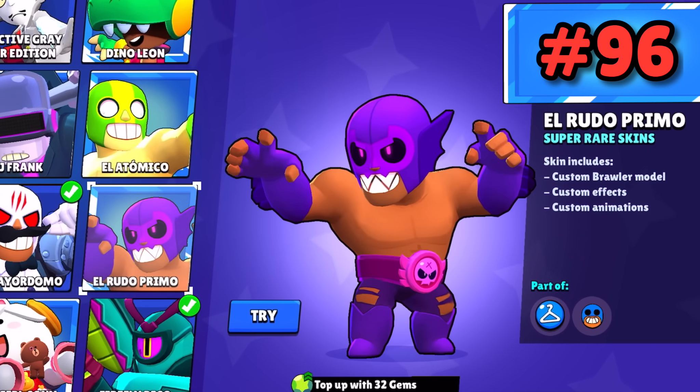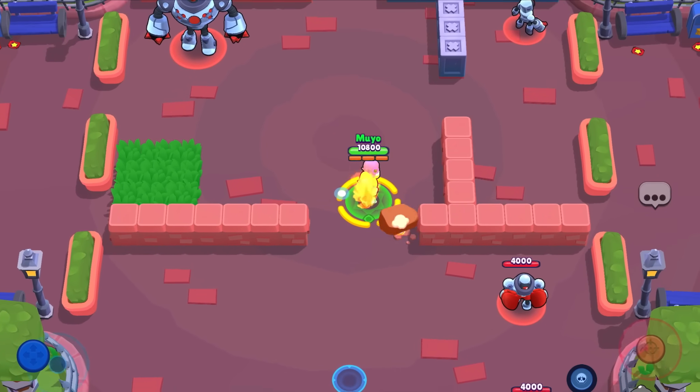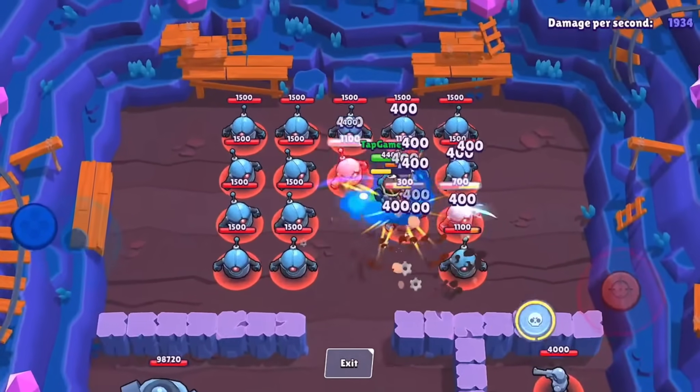El Rudo is an OG skin — he's got a sick design but I don't see it as anything too worth it. Primo has just way better super rare skins. Road Rage Carl — I think his Goblin Carl skin is way better by a long shot, and that's only a rare skin.